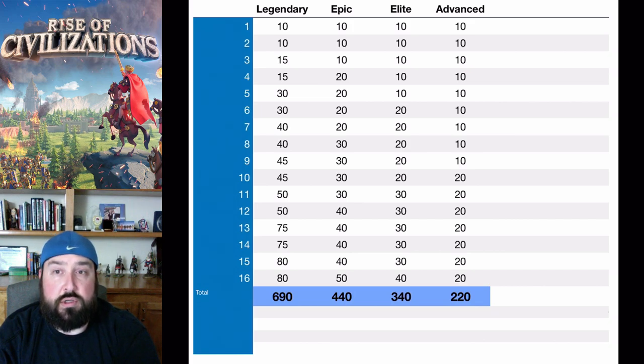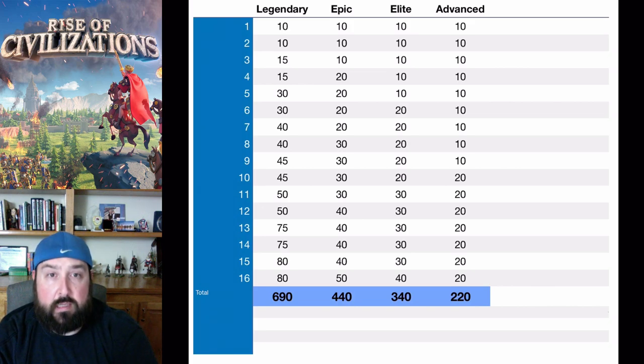So once you go to a two-star commander, you'll have 30, 30, 40, and 40 to max out the second skill on a legendary, and then 20, 20, 20, 30 on an epic. So to max out the second skill for a legendary you're looking at 140 sculptures, and to max out the second skill on an epic you're looking at 90. That's where it really starts to differentiate — how many sculptures you need to max out these commanders.